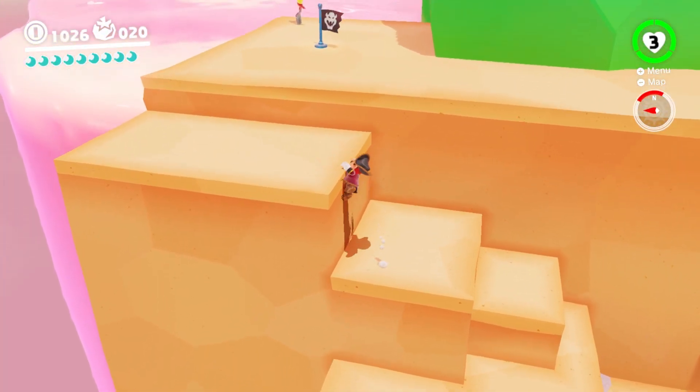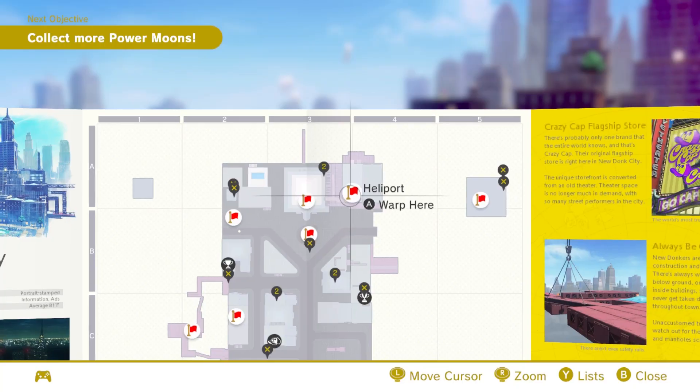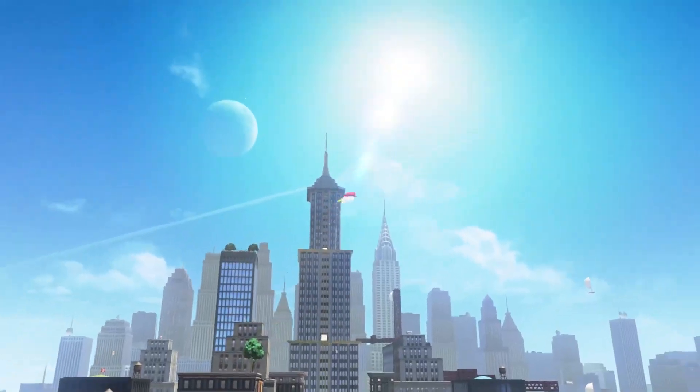This feels like a sensible addition, because it keeps the pace of your exploration clipping along, even if we're a little confused as to where Mario goes exactly when fast travel is activated. Just into the fabric of the universe, I guess?